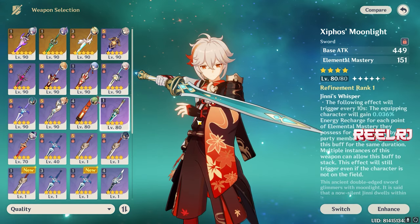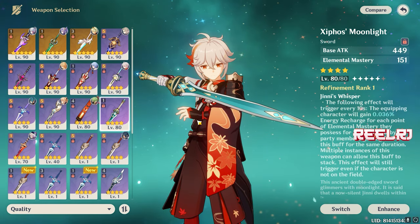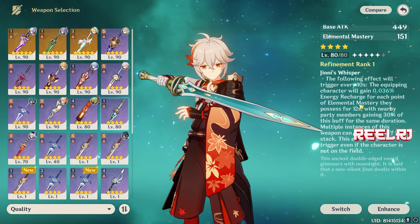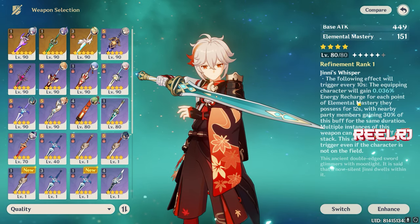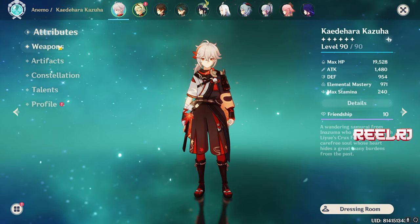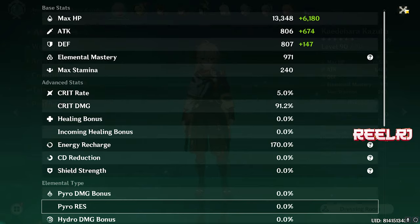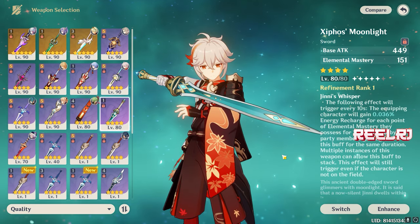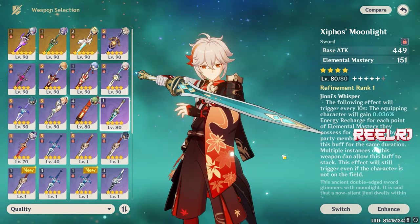The next weapon — one of my favorites — fits perfectly for Kazuha. It gives the same base attack around 500 and the same 165 elemental mastery as Iron Sting. The main difference is the passive talent: you gain energy recharge based on how much elemental mastery your character possesses. Since we're already building Kazuha on elemental mastery — you can see my Kazuha is having 971 elemental mastery — this weapon provides extra energy recharge, currently at 91.70% energy recharge.